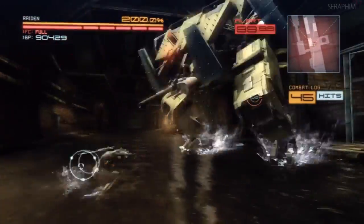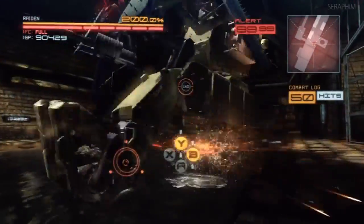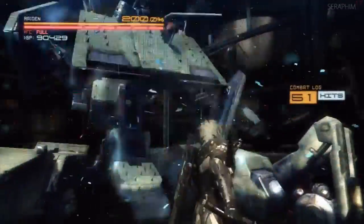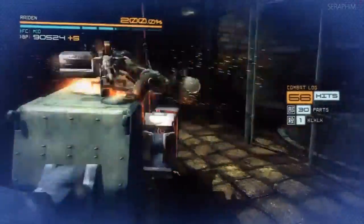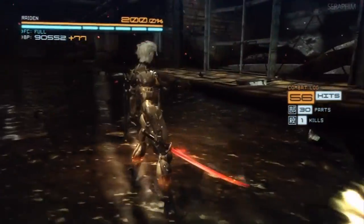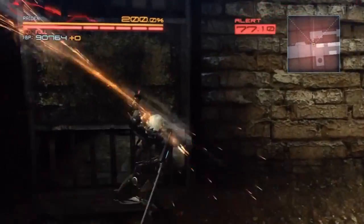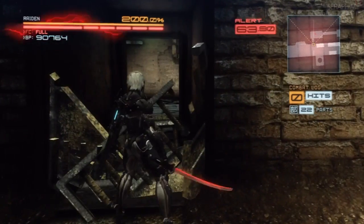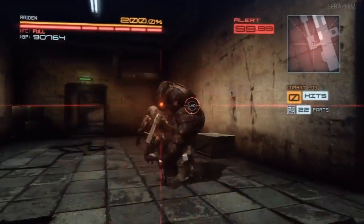You'll notice it keeps asking me to go into blade mode so I can cut the parts of this machine. I intentionally do not do that so I can continue to beat him up while he's stunned to try and kill him quicker. It seems to be just faster to kill them that way than to do all the fancy blade mode stuff. Get used to fighting that enemy too because you're going to fight two of them at the same time on quite a lot of occasions.